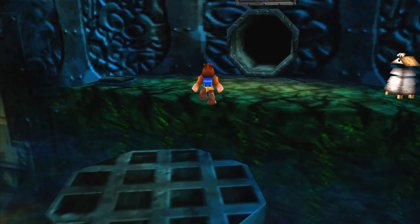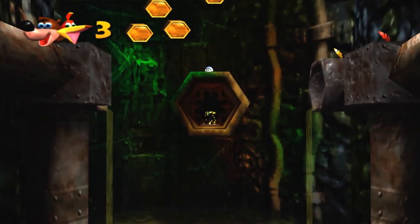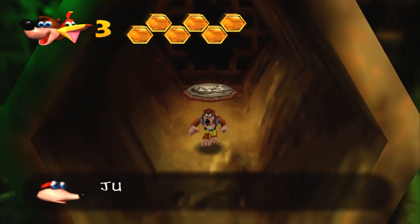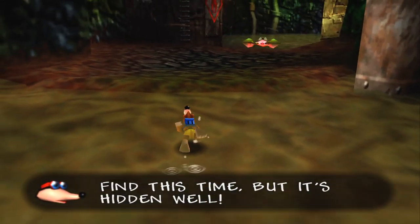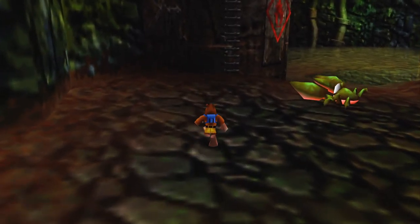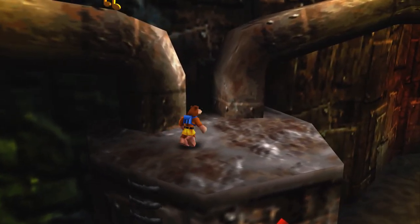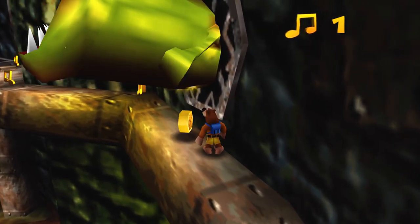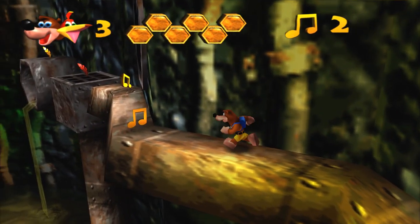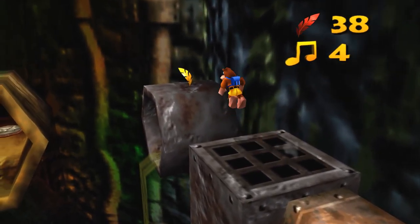This episode is going to be dedicated to Clanker's Cavern. This is both a sewer level and an underwater level — just put them both together so we don't have to worry about it later. This level seems bad at first, but it's not too bad. It was probably worse in the N64 version because you could die very easily, and when you die you lose all your notes and all your Jinjos.